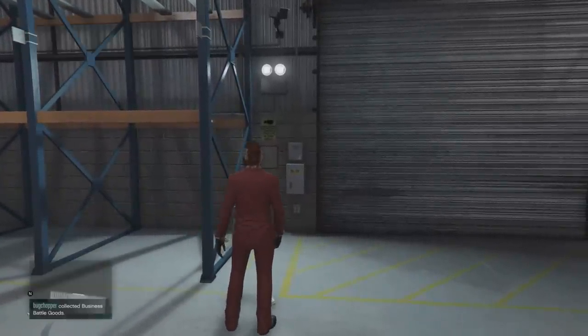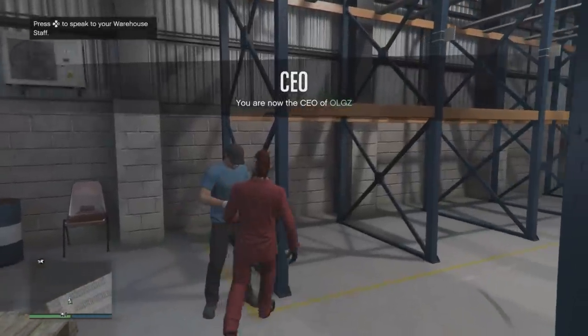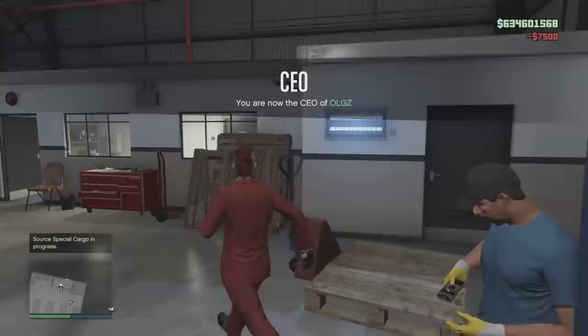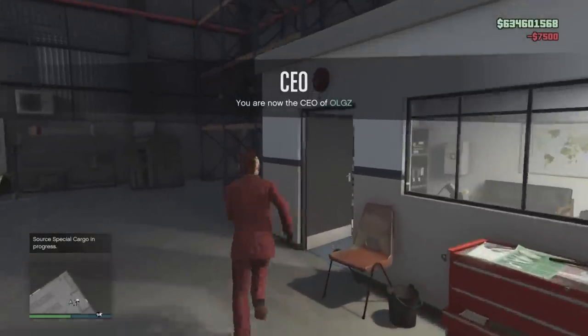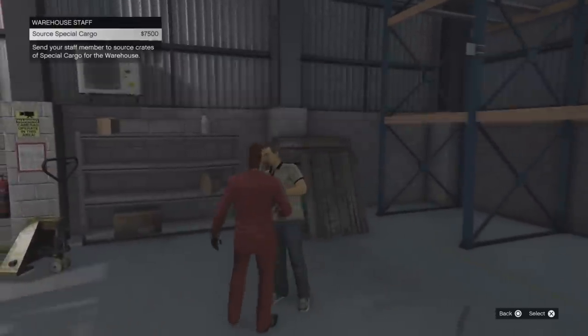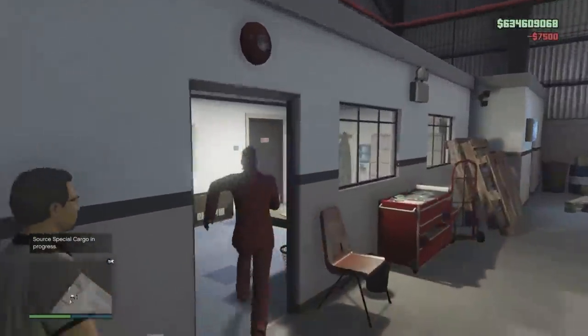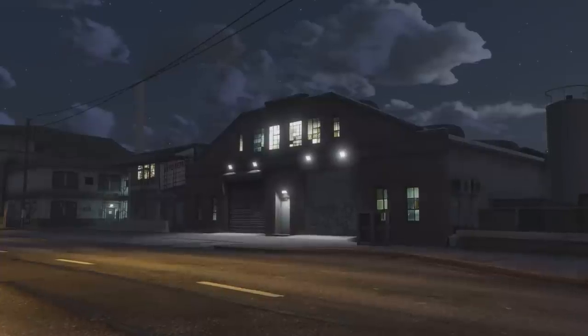It takes 48 real-life minutes for them to deliver the crate for you. While they're out searching, one of these mixed goods missions will pop up and you'll be able to sell one of those as well. It's a little micromanaging — you have to kind of go around to each one of your warehouses and do this, but it is what it is.